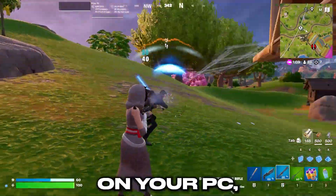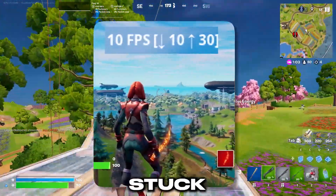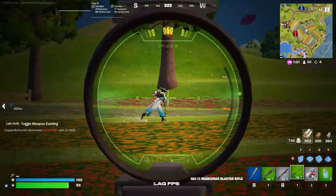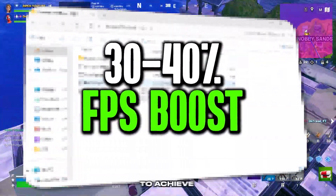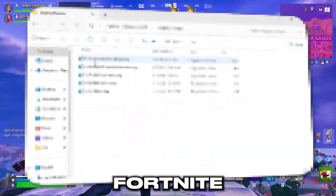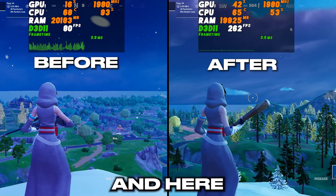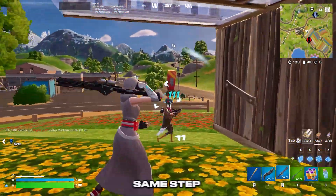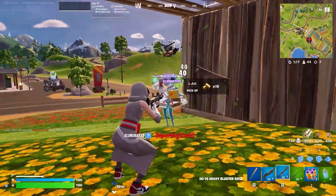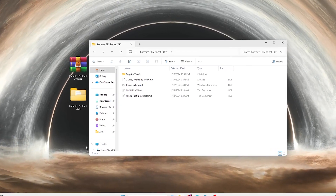You have tried so many optimizations on your PC but your FPS is still stuck on the same number and you're getting lag and FPS drops in Fortnite. Here you need these files to achieve higher FPS with any PC build. Here are the results before and after doing this optimization, so follow the same steps on your PC to get the best performance.